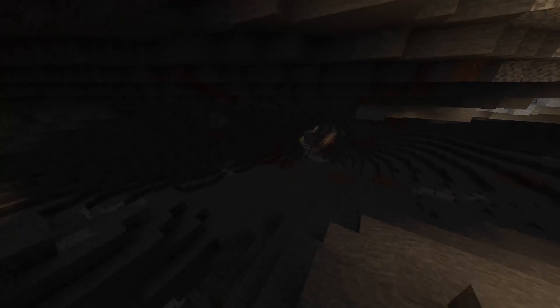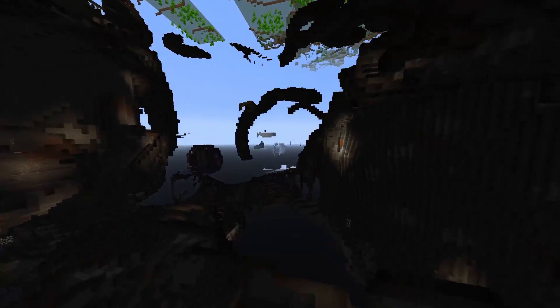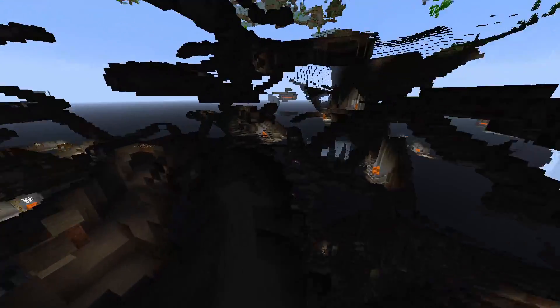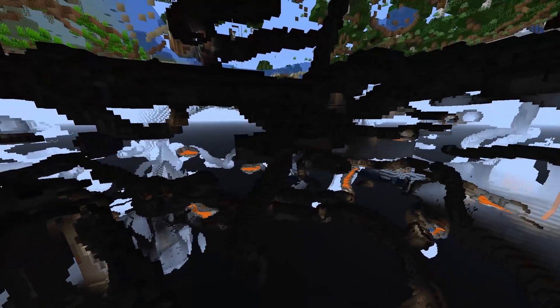Mine shafts have changed too, which we'll get into in a second. Yes, these are the cheese caves - holes like swiss cheese going through. I believe this is a spaghetti cave right here with all these winding tunnels. I think old cave generation has been preserved, so keep that in mind - you will see some old caves, but we also have these spaghetti caves with winding tunnels all over the place looking absolutely amazing.